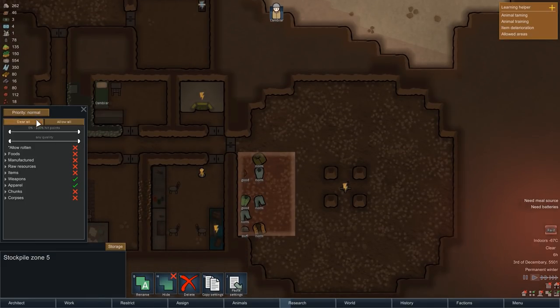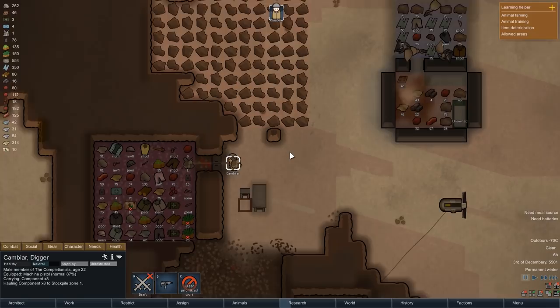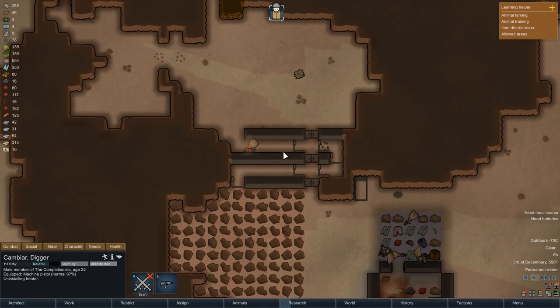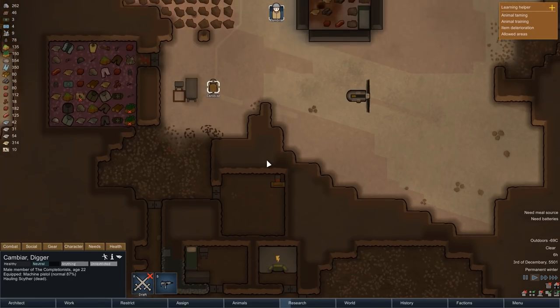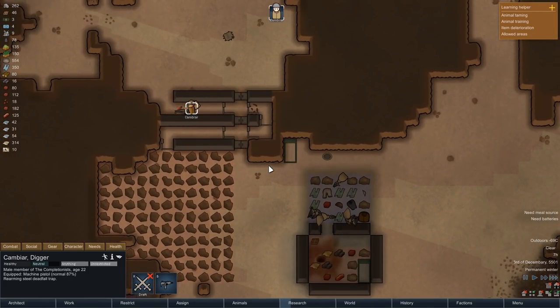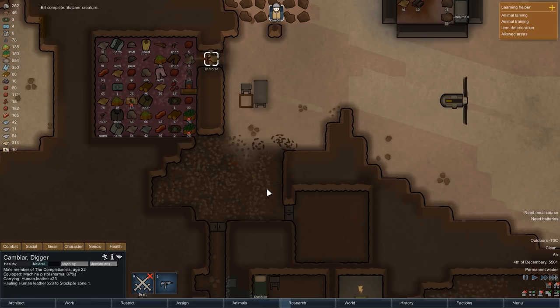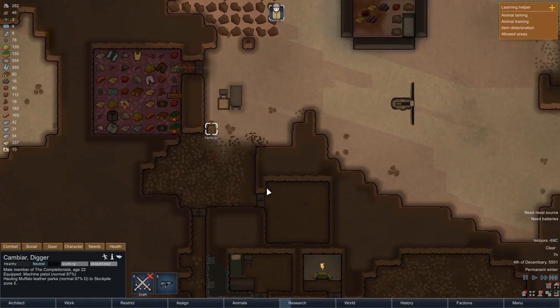While we're increasing the stockpile inside of the mountain base, we have another raid coming in, this time landing right outside. Once again a Scyther is paying us a visit, but this one falls immediately to the first deadfall trap. Scythers and drop pods — that's also one of the reasons we went for a mountain base here. This one could have dropped right inside of our base, unless that base is covered by overhead mountain. And so we survive another attack and can now watch Kambiar haul things back and forth.